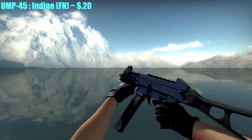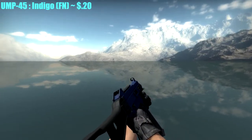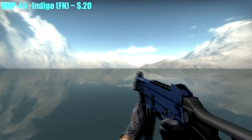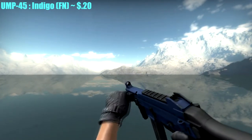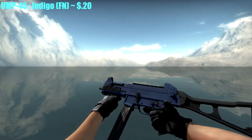For the UMP-45, I chose the Indigo, Factory New, for only $0.20. It's a nice blue — don't hate on it, okay? It's a pretty good deal and you should get it.